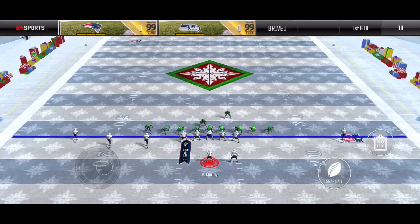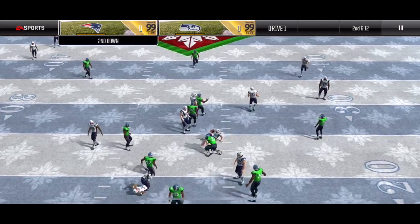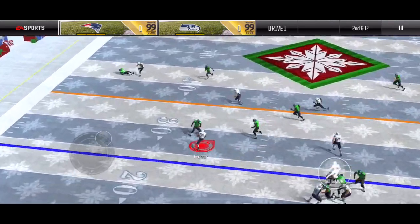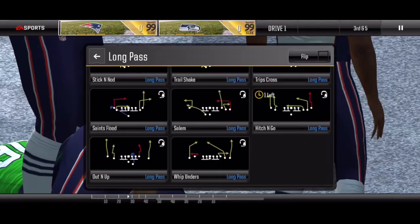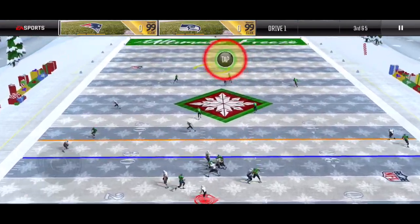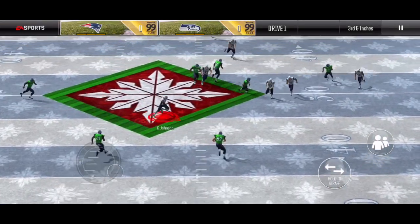Going to start the drive with QB wrap. Looks like this is a field goal zone and my quarterback stumbles, brings up 2nd and 12. Going with hitch and go, looking to hit the halfback on a drag route, brings up 3rd and 5. Going with Salem, looks like this is a 3-4 defense and it might be man coverage based on how the linebackers are positioned — looks like a zone. Going to bullet pass it to my tight end and looks like it was just floated a bit too high.